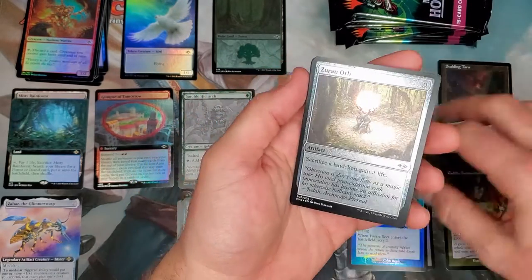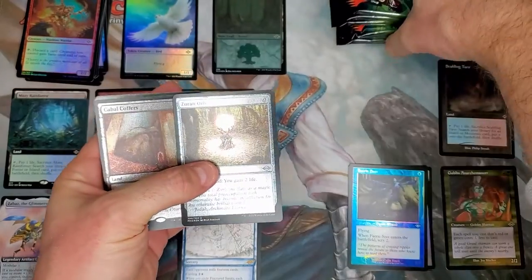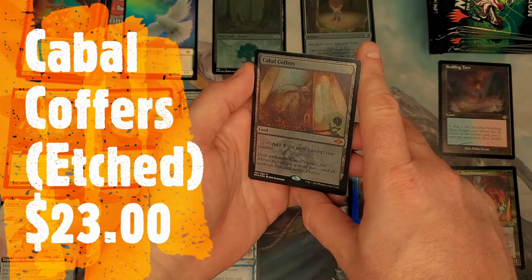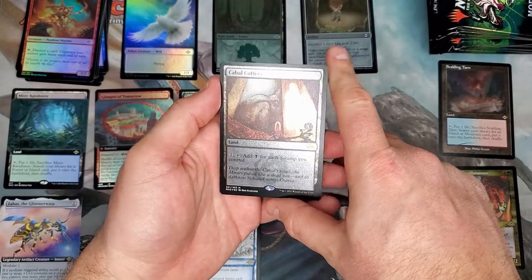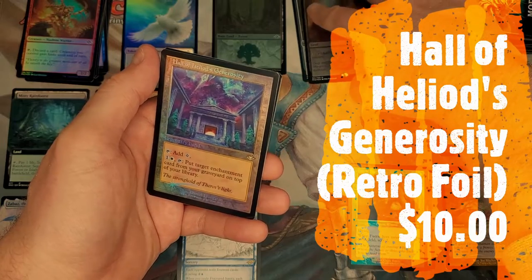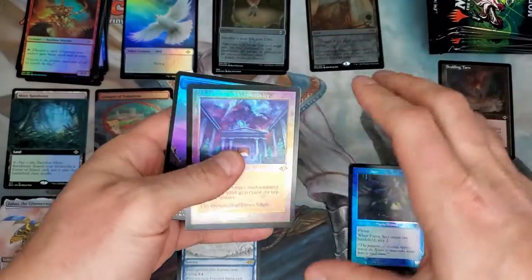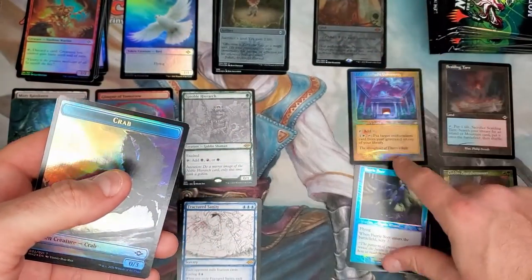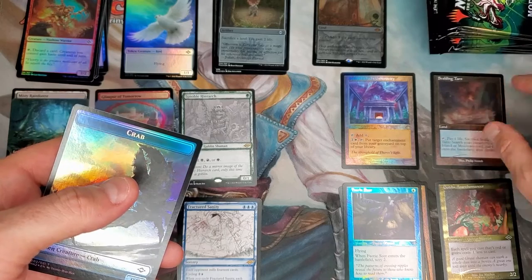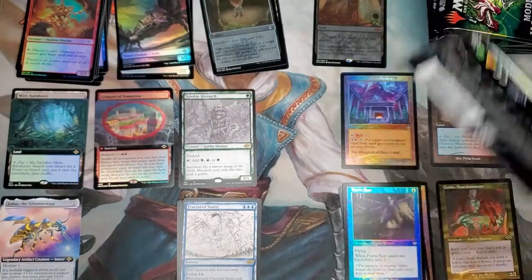And then we've got a Zuran Orb — etched foil regular art. And wow, Cabal Coffers — etched foil standard card print, but an amazing little hit right there. Followed by a Hall of Heliod's Generosity — that was a fantastic pull right there as well. No complaints, man. Another great pack. That was a retro foil, non-etched retro foil, which have a little bit more value from a collecting standpoint than your etched cards. Great two first packs. Let's keep it going.